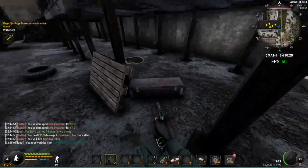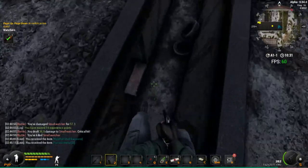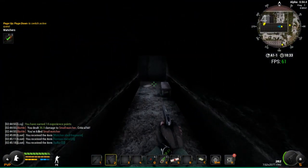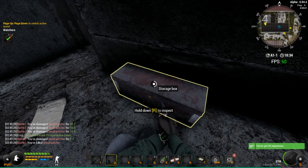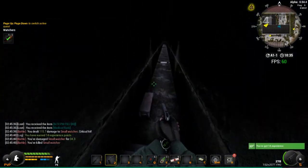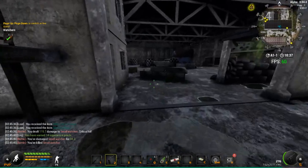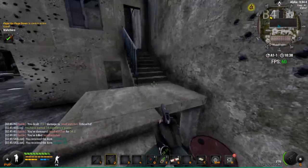Loot these boxes — hold F — we don't need all of that. Come over here, loot this red box and take all. Then drop down to the middle one, take all, and run up these stairs. Skip the first one, go down to the second hole, take a left, and make sure you crouch with left control. There's a Watcher trying to sneak up on us. Search this red box, take everything out, then come out here, take a right and a left into this tunnel and search that one.